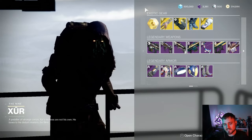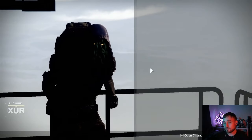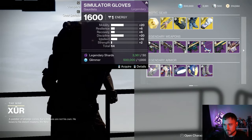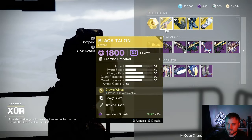Xur has just arrived in Destiny 2. He's located in the Tower Hangar this week. He's got a God Roll Hawkmoon and some pretty good legendary armor if you like the Future War Cult set. In today's video we're going to do a full breakdown of everything he has.